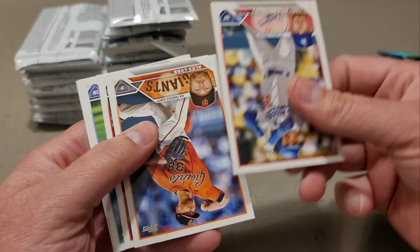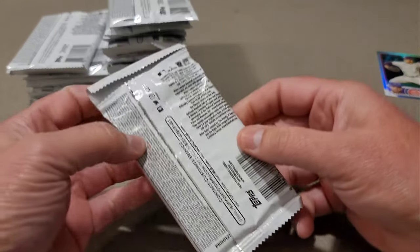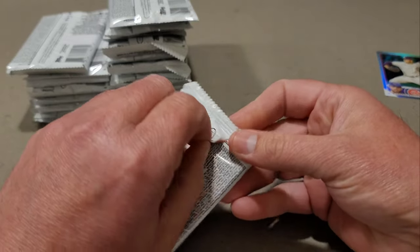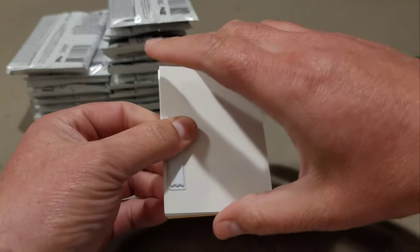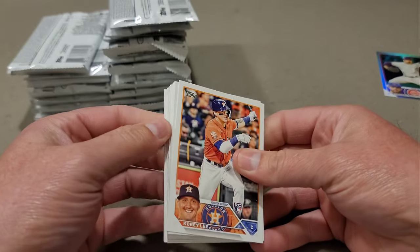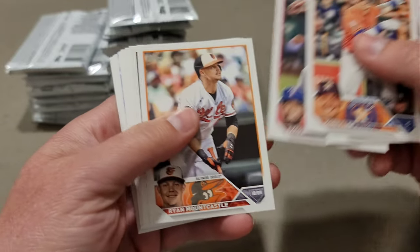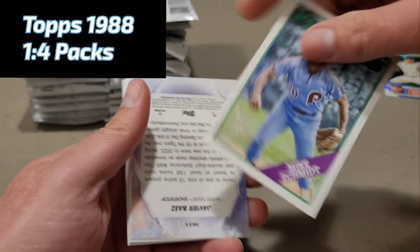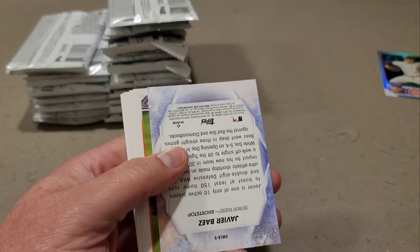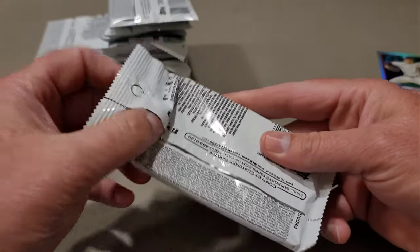I'd be tickled pink if we got even one numbered card. There's a security tag pack, so let's see if the security tag has anything to do with the Bowman security tag myth — fact or fiction. We have a Mike Schmidt '88 insert and a Javi Baez Stars card. Nothing too fancy going on in that security tag pack.